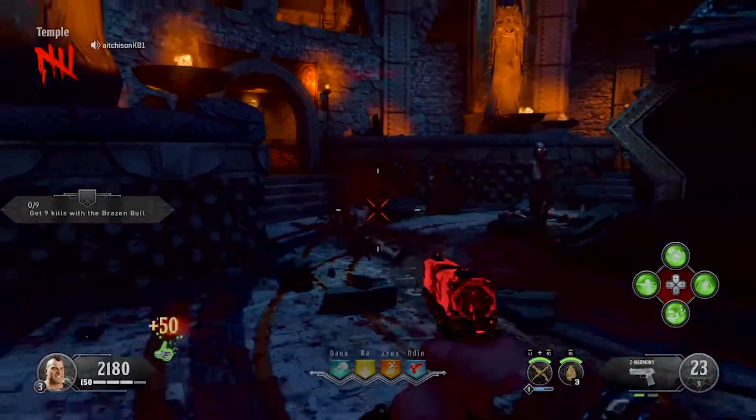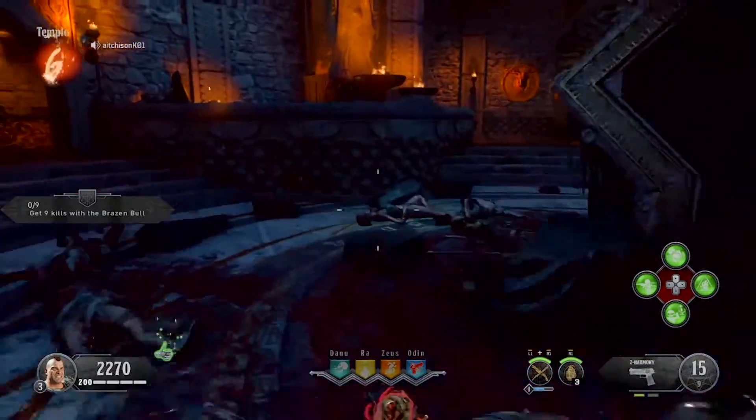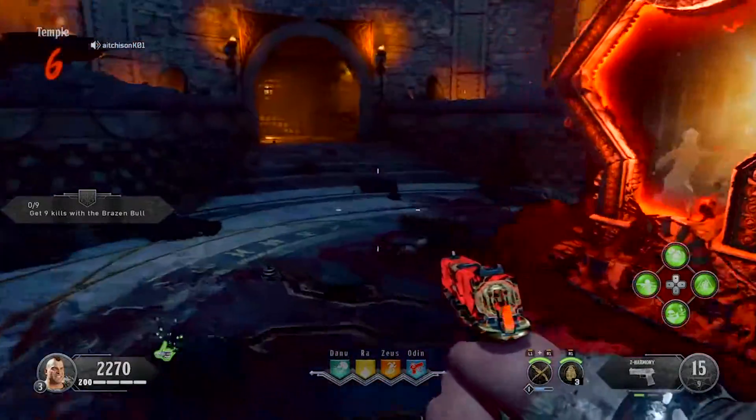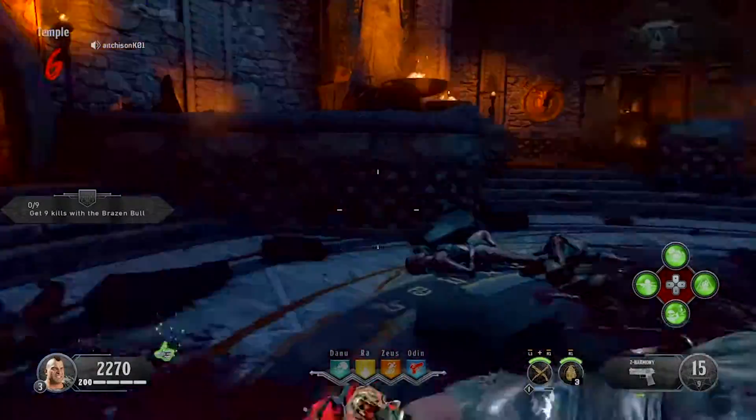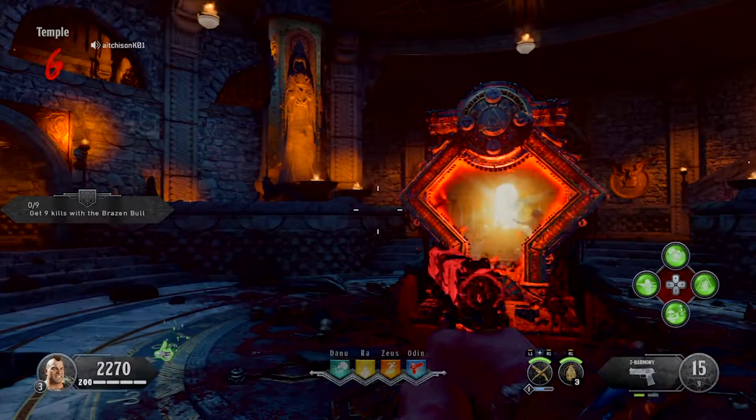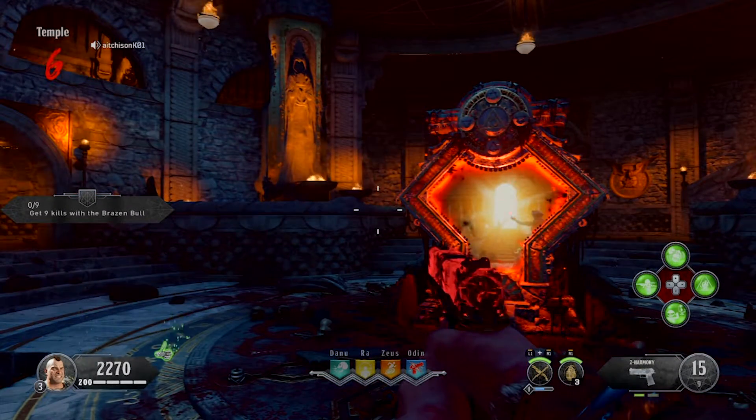That is how you build the Pack-a-Punch in Zombie Map 9. I hope you guys appreciated this video, and if you did find it helpful, please like and subscribe to my channel. This is Mesomaniac, signing off.